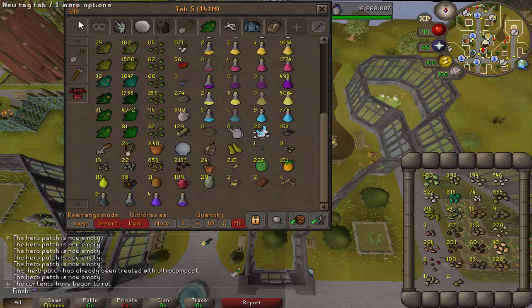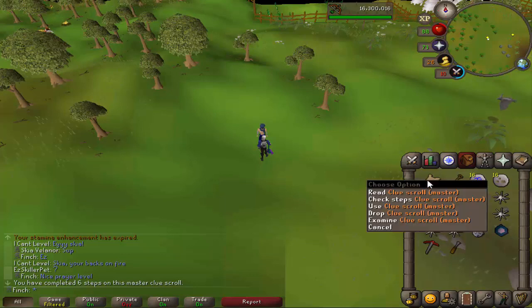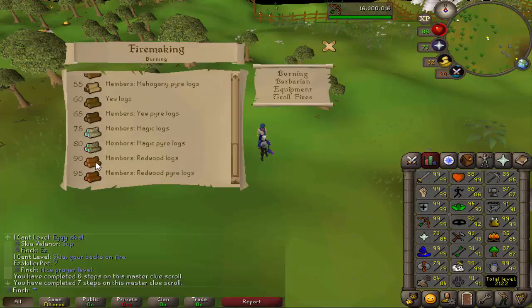I completely forgot that I had an elite clue sitting at Watson for god knows how long, so I went and turned it into a master clue. I'm on the eighth step and Sherlock has asked me to burn a redwood log. I can get a redwood log quite easily by boosting up to 90 woodcutting with a dragon axe spec, but I don't have the firemaking level to burn it, so I'm going to hit up Wintertodt and get those five levels — I think that would be a good thing to do and I don't think it would take too long.